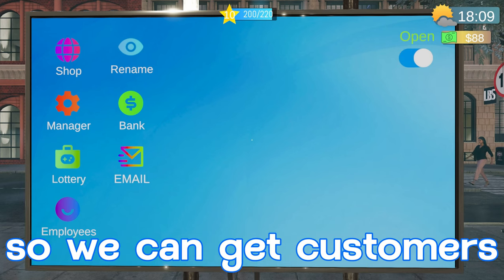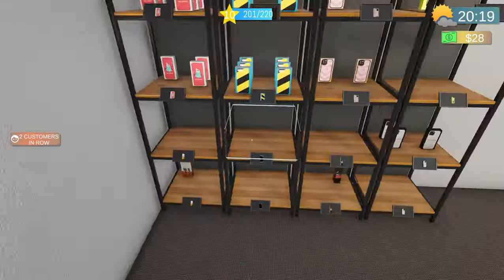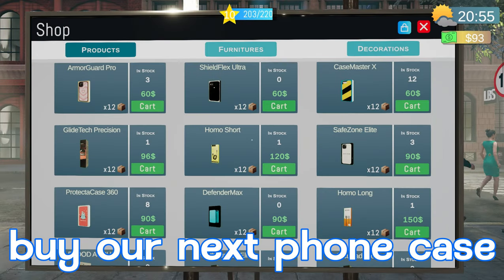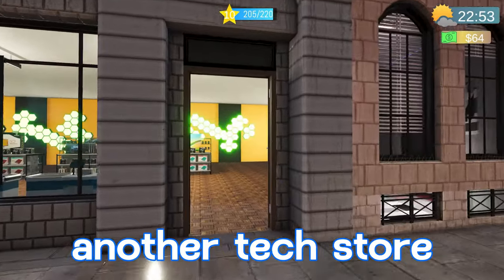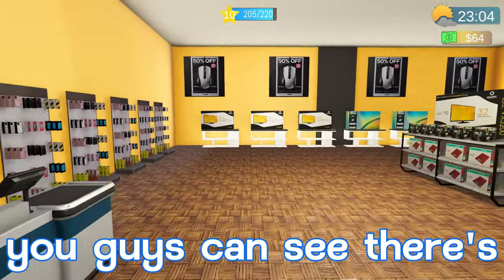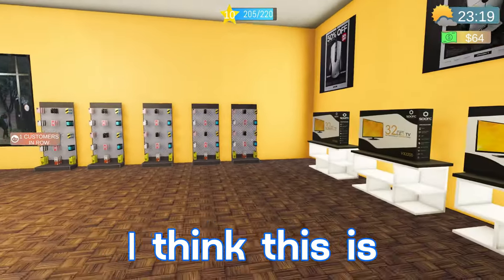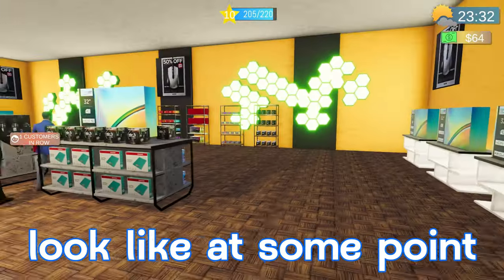We're going to open up shop so we can get customers coming in as fast as we can. Now that we've sold a couple items and got our money up a little bit, we'll go ahead and buy our next phone case. Something I noticed — across the street from us we have another tech store. If we come in here, you guys can see there's all kinds of different products that they have, it's a pretty big space. I think this is potentially what we can work up towards and make our shop look like at some point.